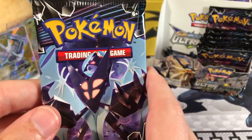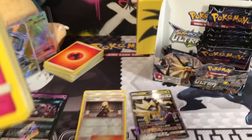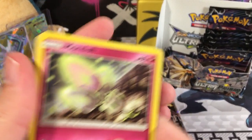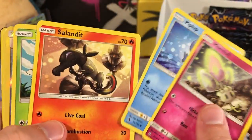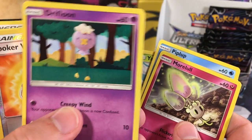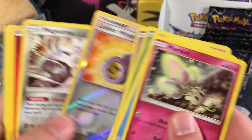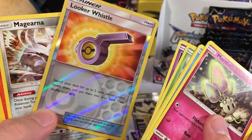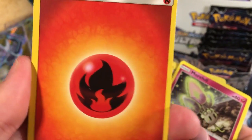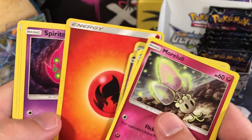Glad to have that Reverse Rare - it's been a while since I pulled that one. Here we go. We got a Morelull, a Piplup, a Snorunt, a Yanma, a Drifloon - you can see how off-center that one is, it's like off in the corner. Reverse Holo Rare Lucario. A Magearna Rare. Another Fire Energy guy - keep that Ultra Rare Express powered up! This is number 52.